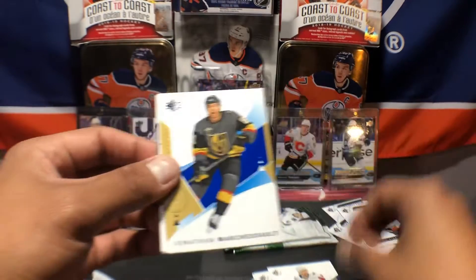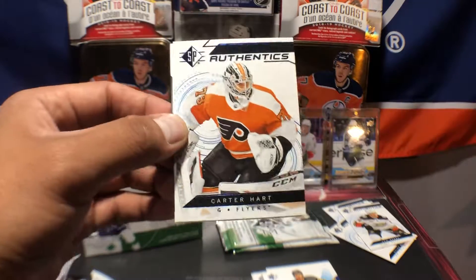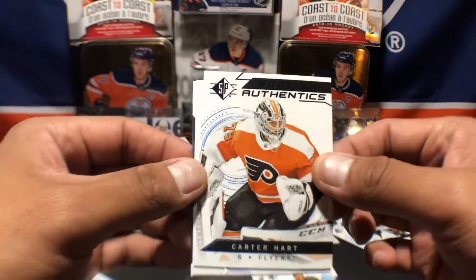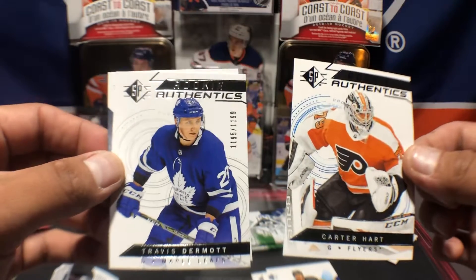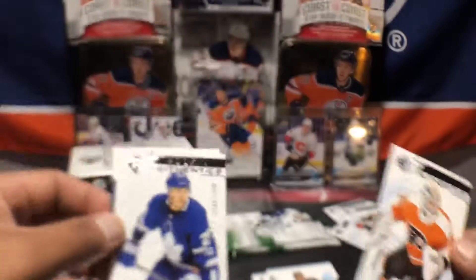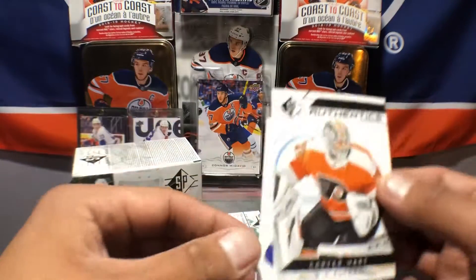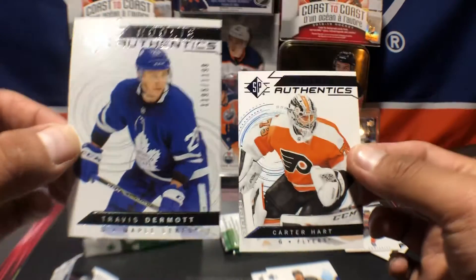Tom Wilson, Jonathan Marchessault. Whoa — yes! Got a hit here: Carter Hart rookie authentic, let's go! And a Travis Dermott right behind him, numbered 1195 out of 1199. And Mr. Leon Draisaitl in the back. Sick, let's go — Carter Hart and Travis Dermott!